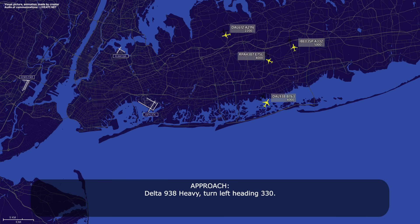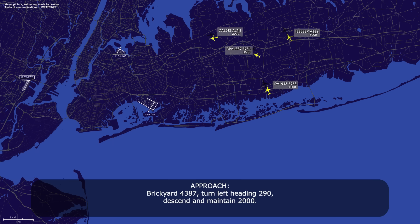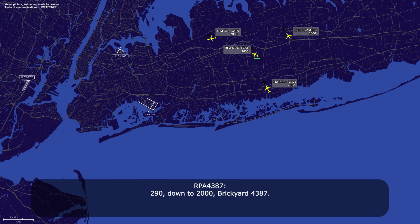Delta 938 heavy, turn left heading 330. Heading 330, Delta 938 heavy. Brake Guard 4387, turn left heading 290, descend maintain 2000. 290 down to 2000, Brake Guard 4387.